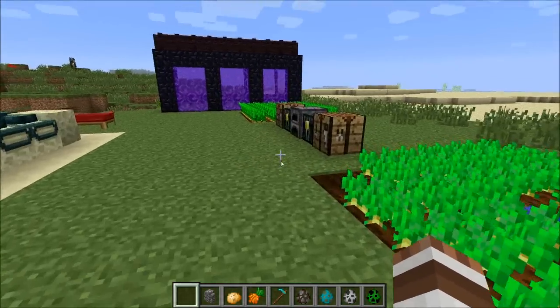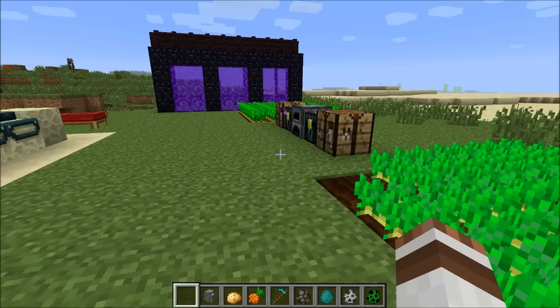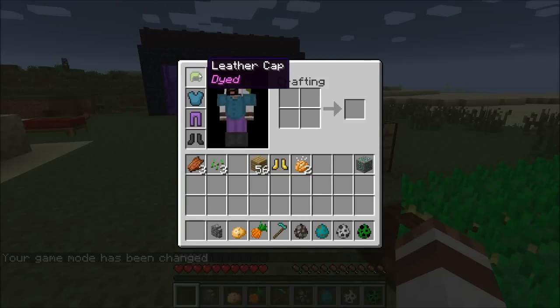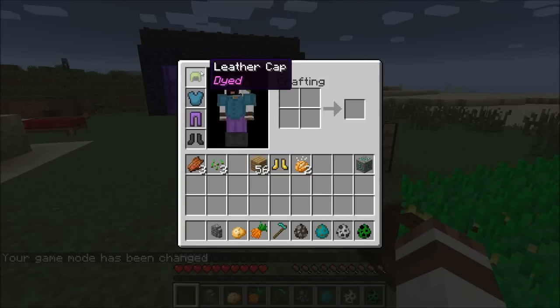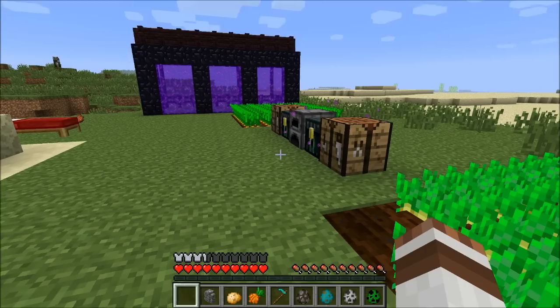Beginning with my armor right here — it is leather armor, but as of this snapshot, leather armor can be dyed. It's really easy: just place a bit of your armor together with a dye in a crafting bench and it will be automatically dyed to the color you chose. That makes some really cool clothing.